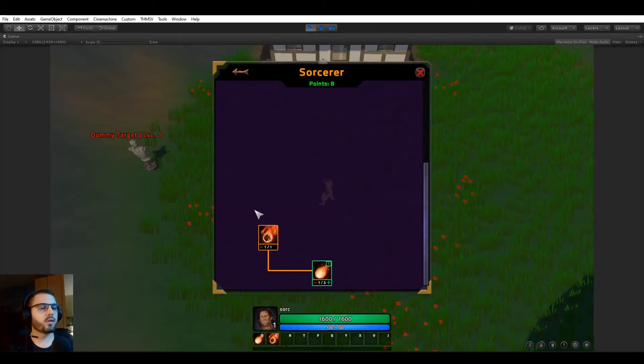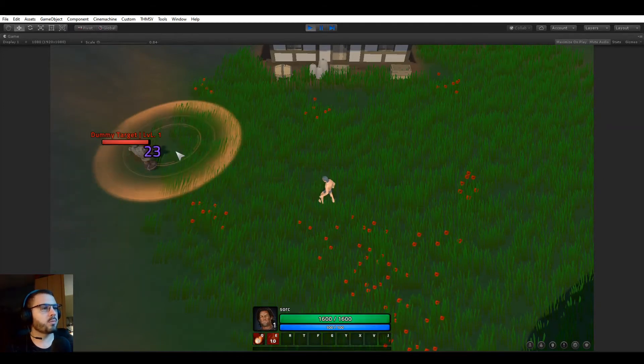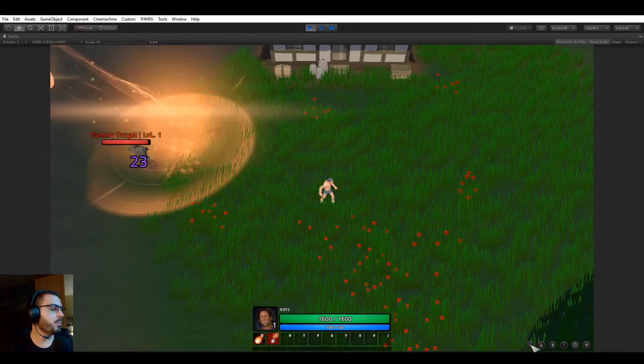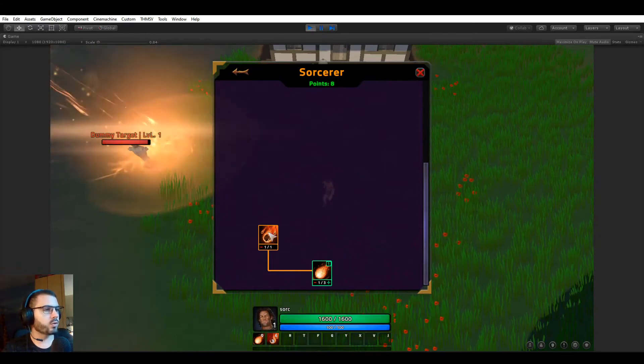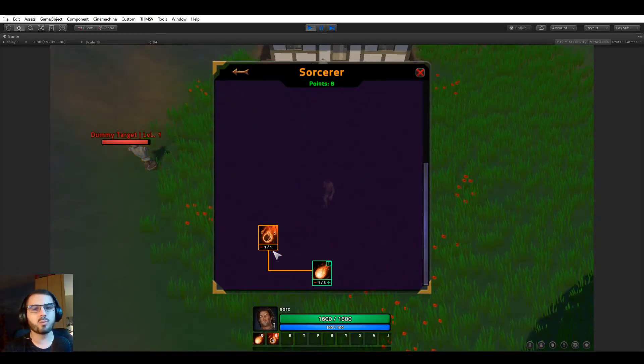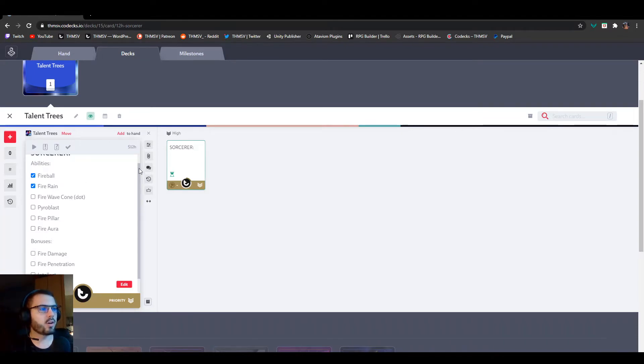In the previous video we were creating abilities and added them to the Sorcerer talent tree. We made sure they were working — we have fireball and fire rain — but this talent tree is quite boring with just two abilities, so I'd like to populate it a little more.